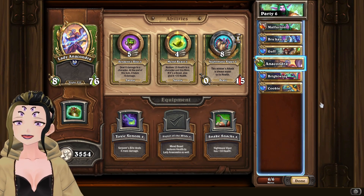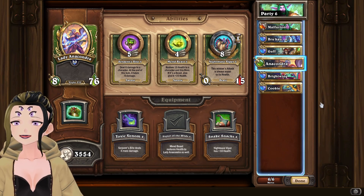For Lady Anacondra, I'm using Signet of the Wilds. And as mentioned before, if you need to use Lady Anacondra instead of Malfurion, use Signet of the Wilds as a way to increase the amount of healing you're actually doing to both her and someone else.